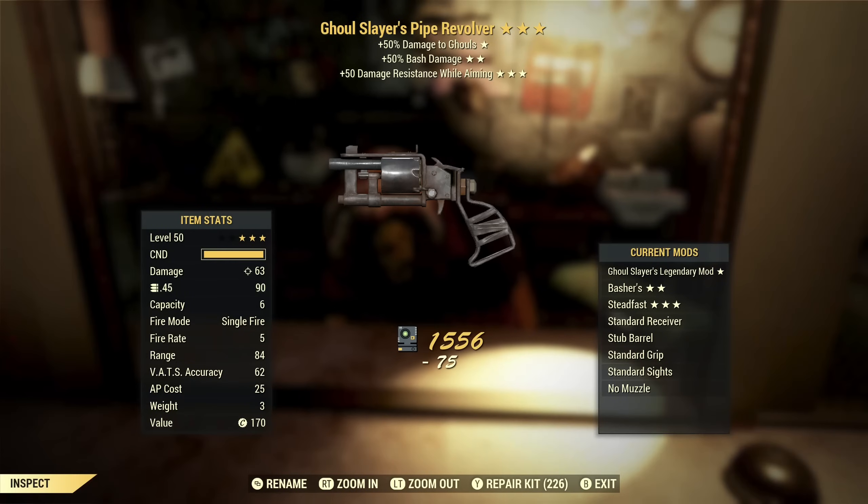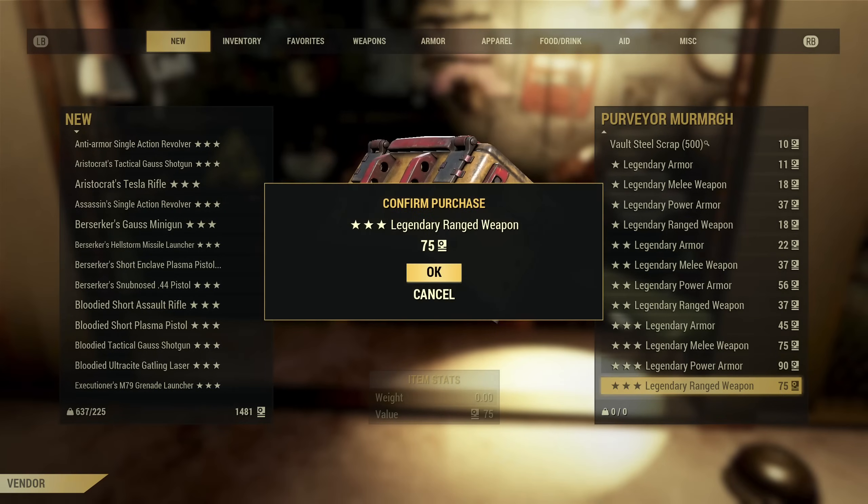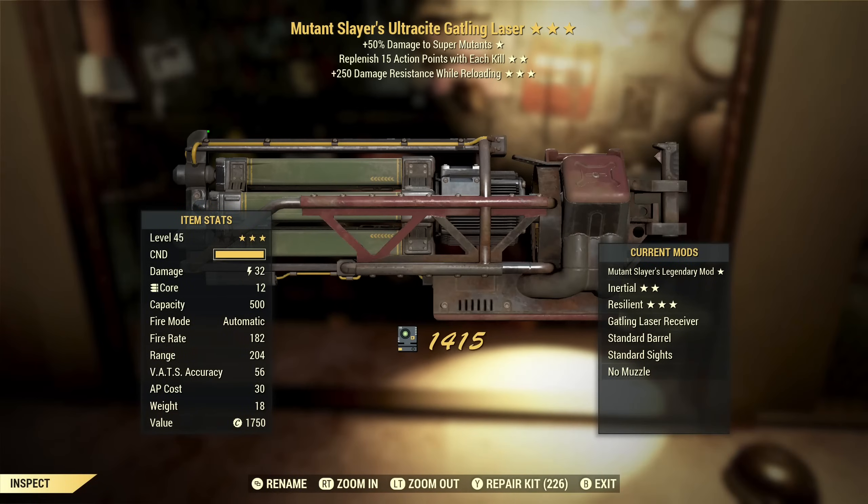Next up we've got Ghoul Slayer's Pipe Revolver with bash damage and damage resist while aiming. Damage against ghouls — you don't really need the help. I'm not going to be bashing with this, and that third star is not helpful at all, so this is trash. Next up we've got an Ultrasight Gatling Laser — that's the better version of a Gatling Laser, but it is enemy-specific, so that's not great. Replenish AP with each kill — probably not something you want with this unless you're running dodgy. Damage resist while reloading — you're probably wearing power armor on this, so you're not going to notice that extra resistance. Overall this is trash.